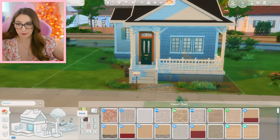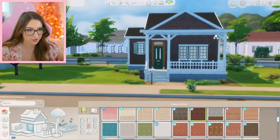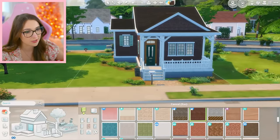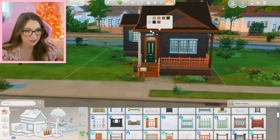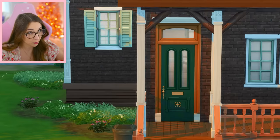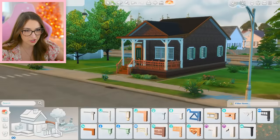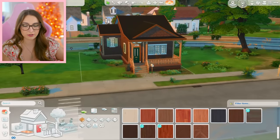I literally just Googled green and brown door to see what that looks good with. I'm seeing a lot of brick. Let's put it to the test real quick. I wish the lighting was better on this house — it's so hard to tell. I think this brick is the one I like the most, even though I know it looks kind of weirdly dark. I just can't get the lighting to sit right. I like that we ended up doing a whole different aesthetic just because of the door. I think I figured out what I'm doing with the color situation on the columns and stuff.